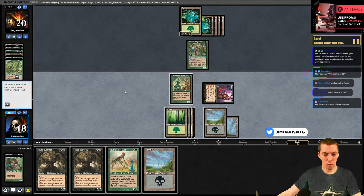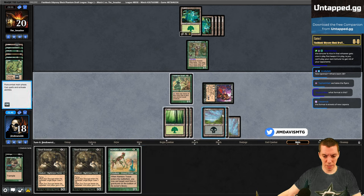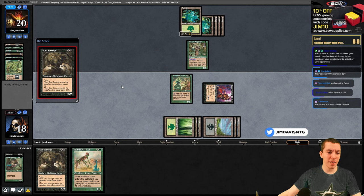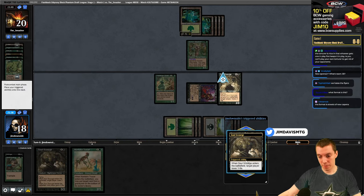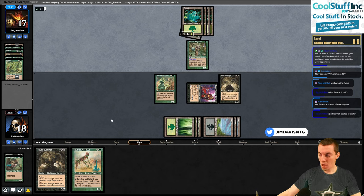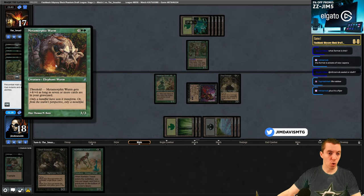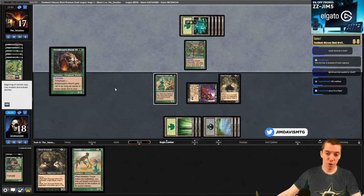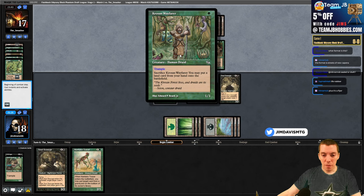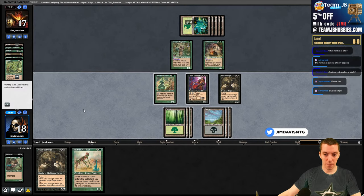Now let's just cast Soul Scourge - we can always Tracer later. Soul Scourge ETBs stealing three of their life, if it dies it gives it back. They're going to play a Metamorphic Worm - a 3/3 for four, five, but at threshold it's a 7/7 with trample. They're very close to threshold and can hit it at instant speed. Pretty nasty.